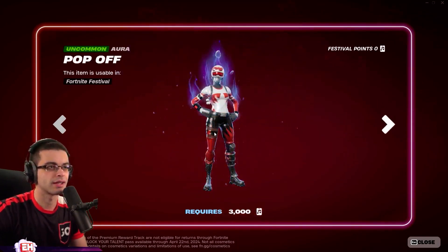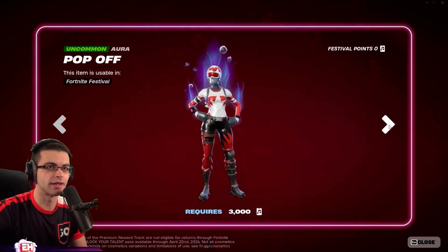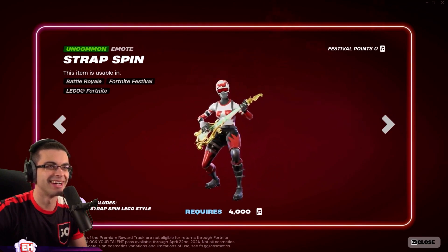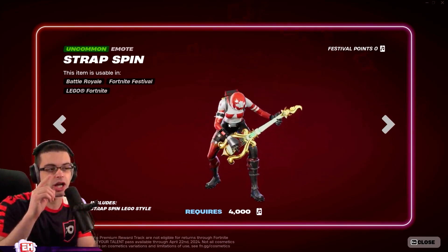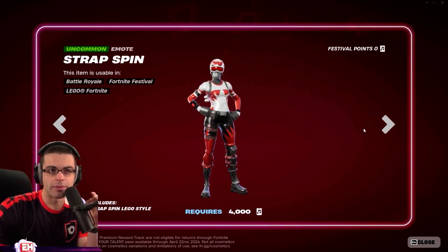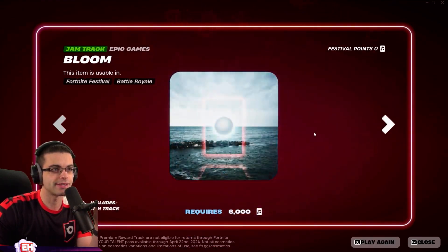It's a jam track! Okay, whoa, pop off — that looks clean. Drop Spin Emo. So I heard with this emo, it actually includes straps in Lego style. It actually uses the guitar that you have equipped in your locker, so it'll change. Nice bloom.